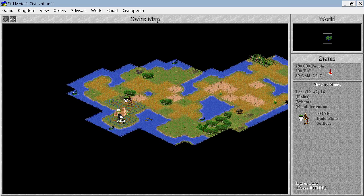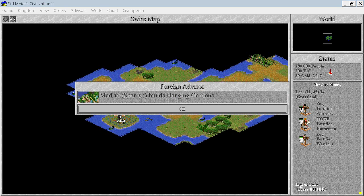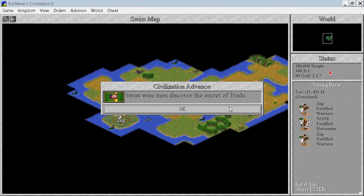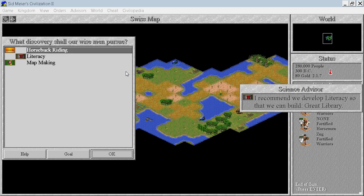The Spanish have nearly completed the Hanging Gardens. We don't care about that at all - we will have the Marketplace. Excellent.